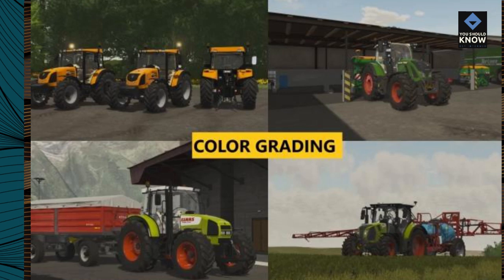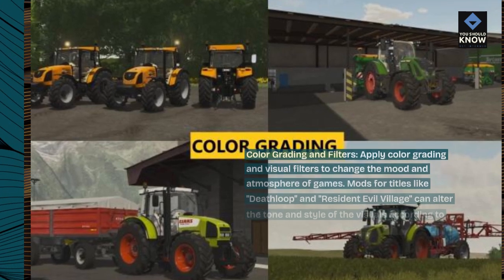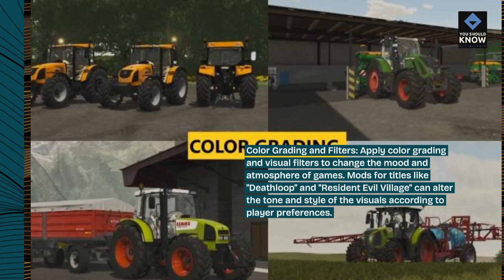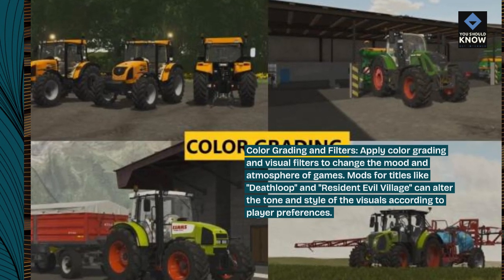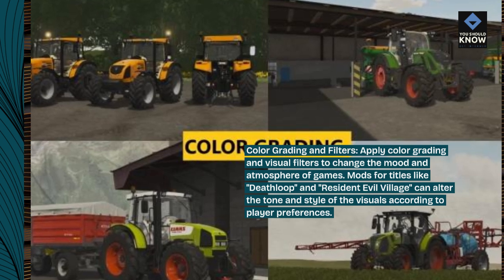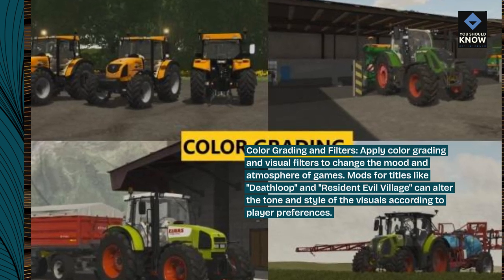Color Grading and Filters. Apply color grading and visual filters to change the mood and atmosphere of games. Mods for titles like Deathloop and Resident Evil Village can alter the tone and style of the visuals according to player preferences.